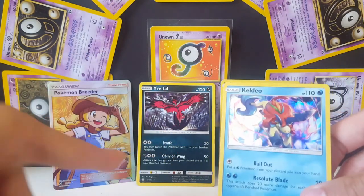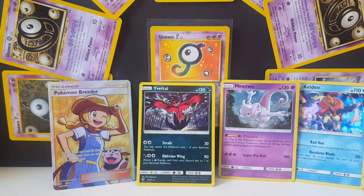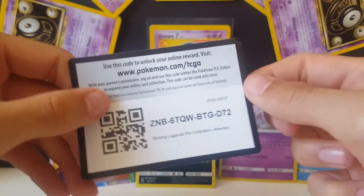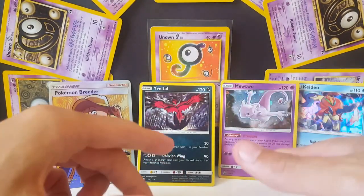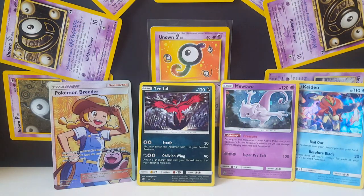So the pulls from today: Keldeo holo, Eevee holo, Pokemon Breeder full art, and of course the Mewtwo promo. I've been Pokemon J, thanks for watching. Make sure you follow me on Twitter at PokemonJ_TCG, like, comment, subscribe for more content, and I will see you next time. Thanks for watching guys.